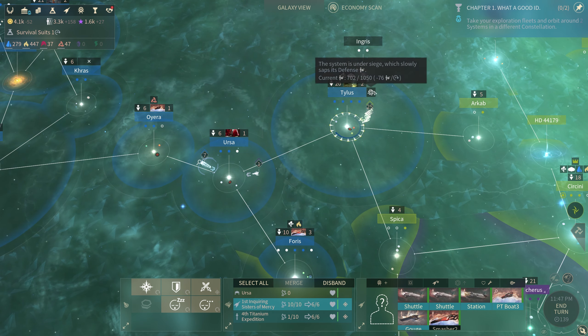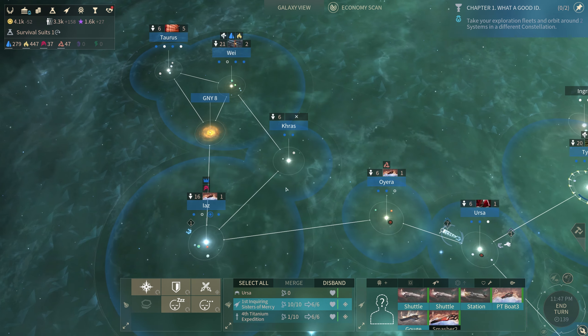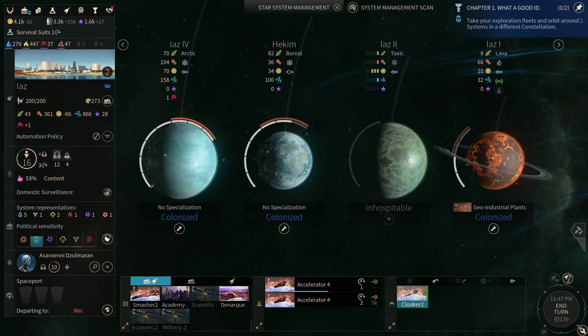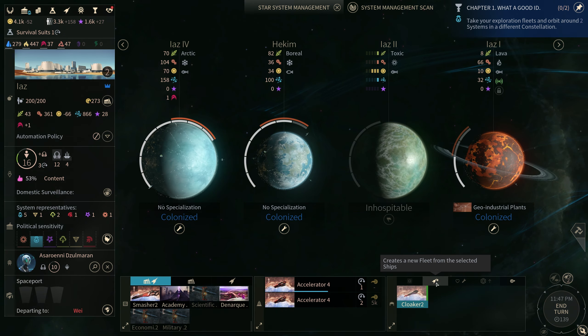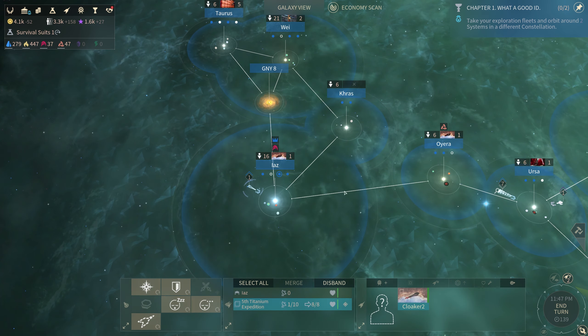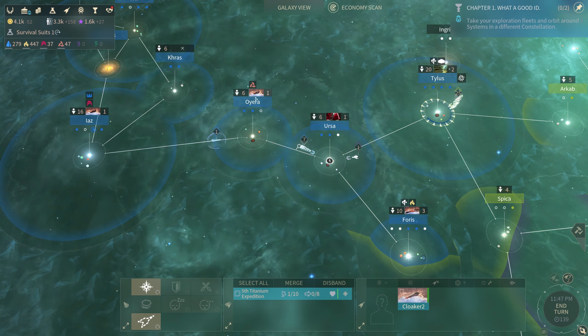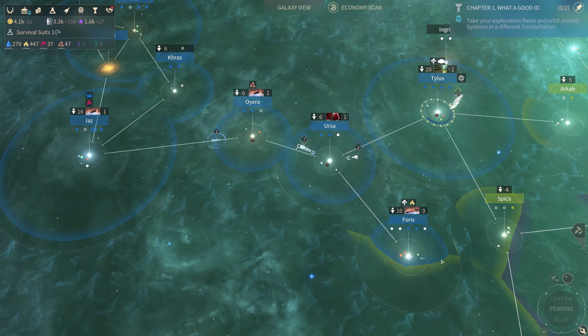How many more turns — like eight, nine turns? And that's assuming they don't assault, which I'm assuming they will. You do actually have a cloak around now — I'm going to go ahead and pop that guy out, send him over here to the front lines. Two turns on that, one turn on that, one turn — okay, we're doing pretty good, we're getting there.